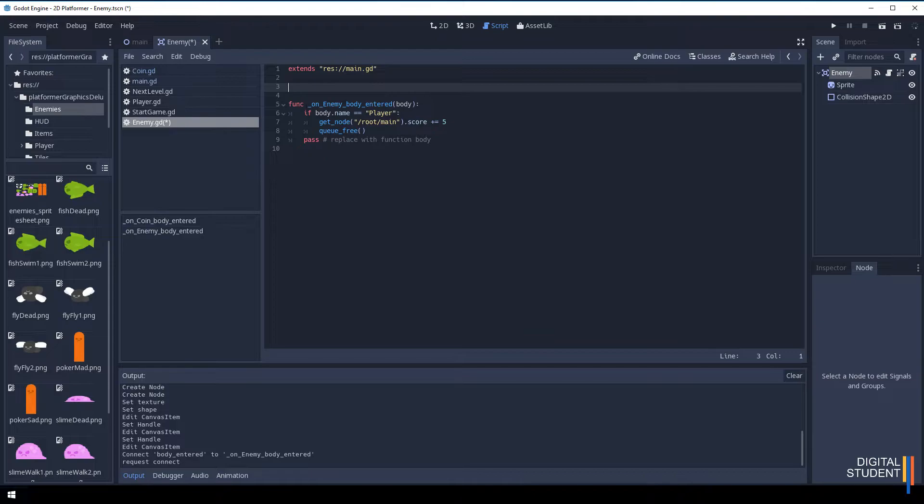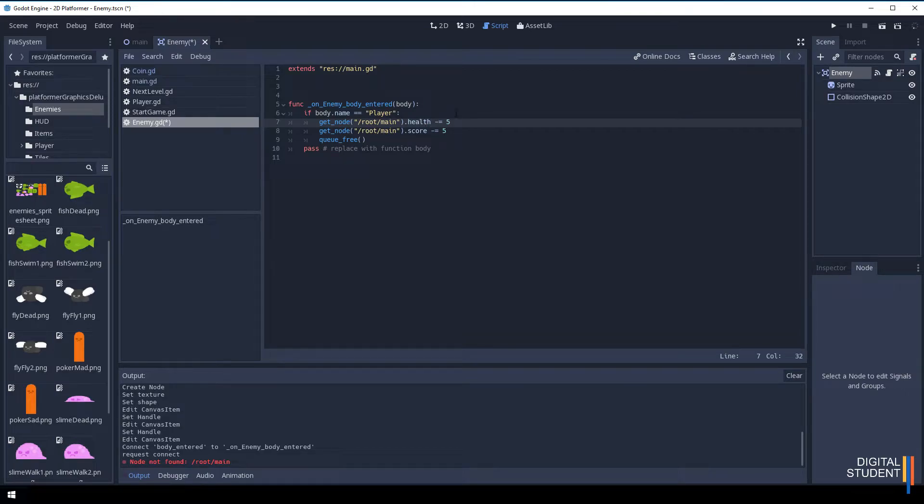Copy the inner logic from the coin script and paste it into the new body_entered function, deleting the old coin_entered function. When the enemy collides with the body, if the body name is 'player', get the score node and subtract five points (minus five). Also get the health node and subtract one health point. That's the entire script needed for the enemy.